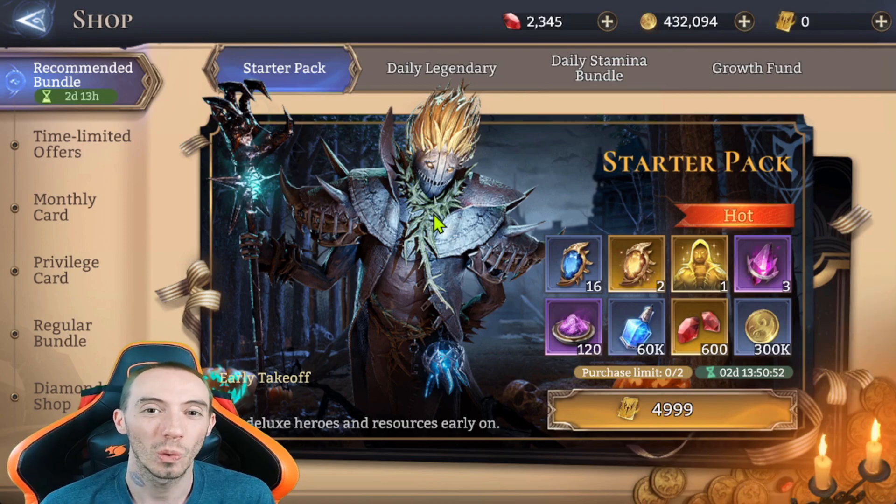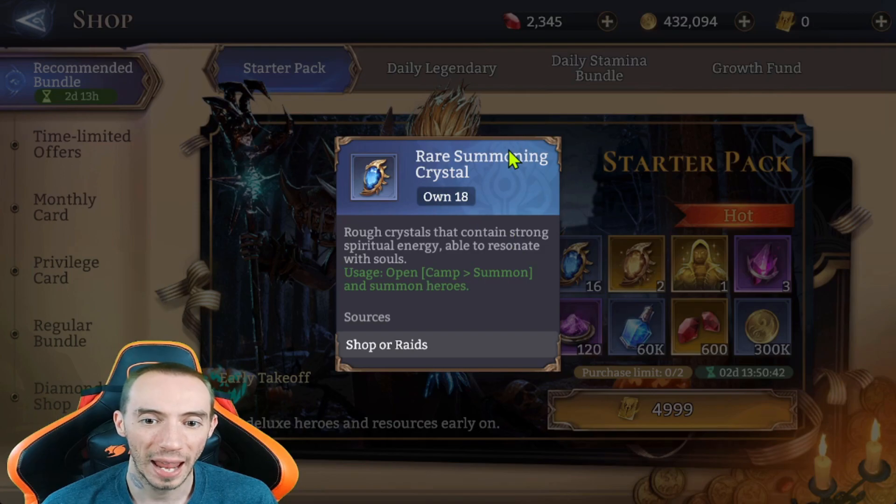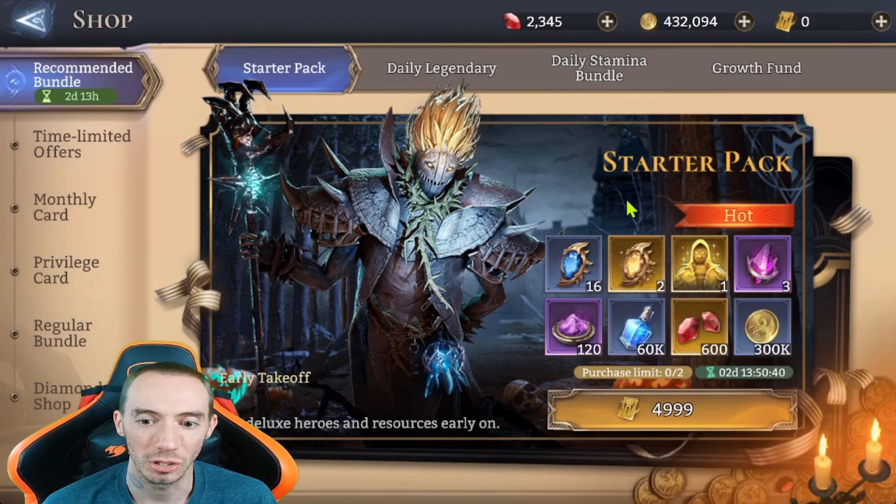What I went ahead and did was buy the recommended bundle — the starter pack, the $29.99 one. You can buy it twice. You're going to get one legendary summoning crystal along with 10 rare summoning crystals. You're getting a lot of value out of the $30. I'd say it's better than just the $5 character option, because you're potentially getting a legendary hero and multiple epic heroes as well. I actually got my first legendary hero from buying one of these $30 packs.